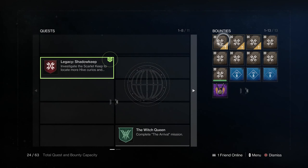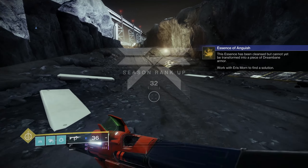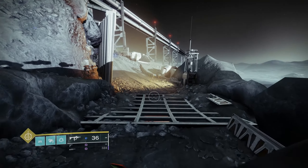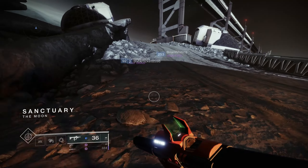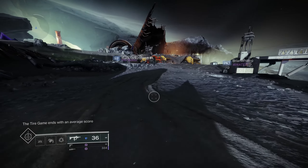Let me turn in these bounties. I apparently am one Fallen kill short, but don't worry, we'll get it in the future. The essence has been cleansed but cannot yet be transformed into a piece of Dreambane armor — work with Eris to find a solution. And we will be continuing to do that in the next episode with the Scarlet Keep strike. Thank you all so much for watching. I hope you enjoyed this episode of Destiny very much, and I will see you all in the next one.